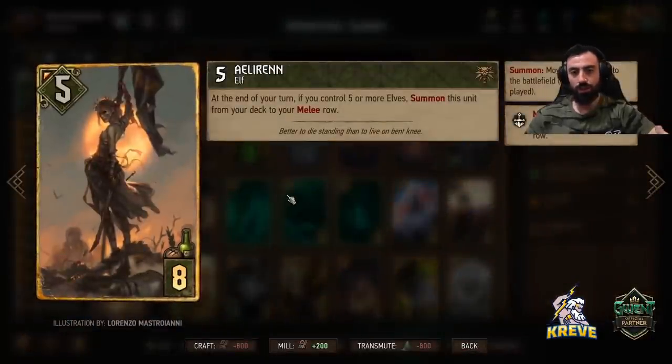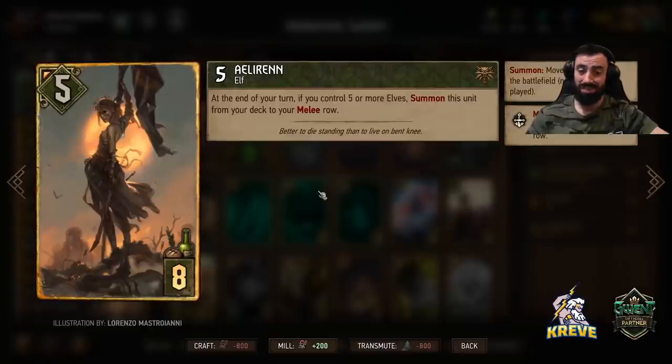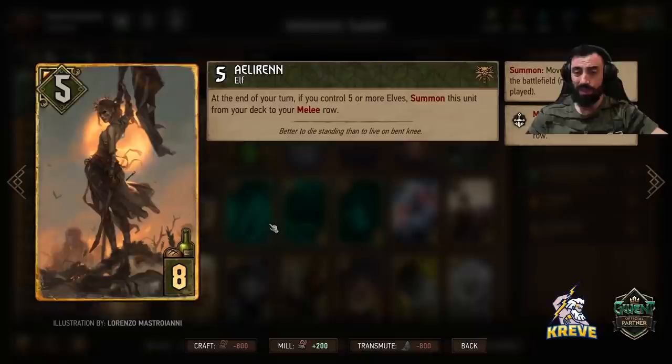Eloran is a card we have for thinning in this deck and provides tempo. At the end of your turn, if you control five or more elves, summon this unit from your deck to your melee row. Most of the time we end up thinning out Eloran in round one when triggering the scenario — we're swarming a lot of elves, so just make sure you have room on your melee row. If we don't pull her round one, that's fine — we can pull her over a long round three with Eldane since we're transforming so many traps and have the leader as well.